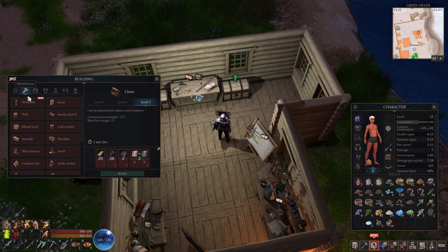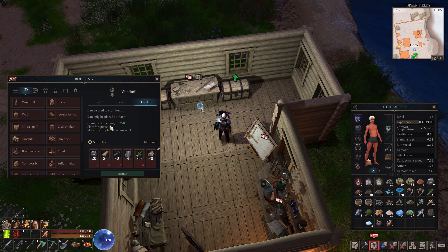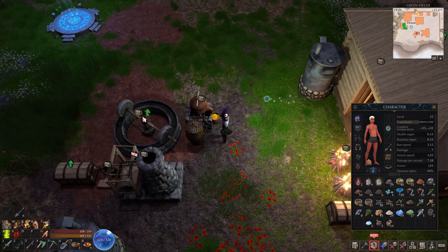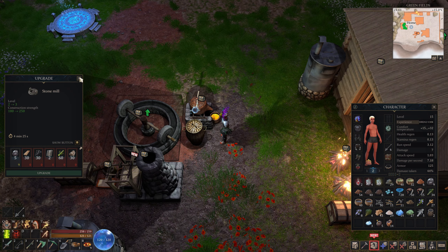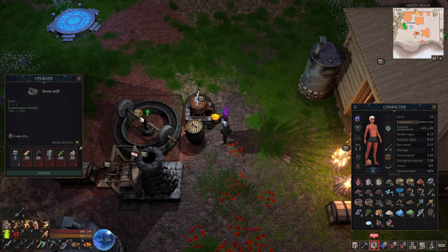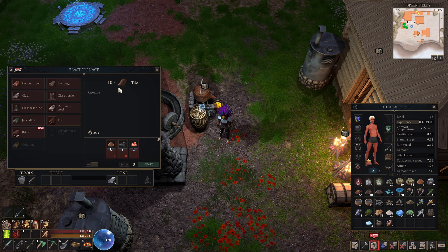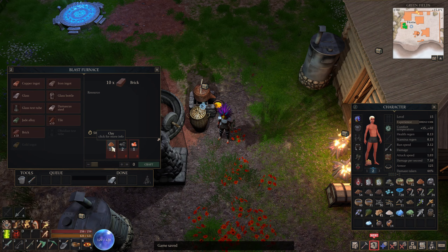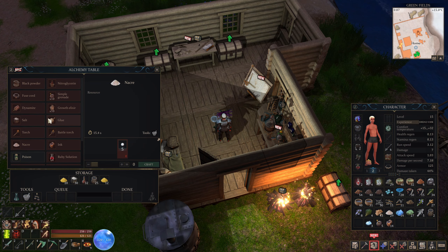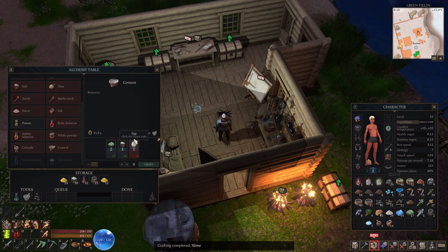Chest level three - what else did I learn? A windmill can be used to craft items and can only be placed outdoors. Construction strength - the windmill can go on things like the stone crusher. I know how to make tile now: clay, coal, ember, and brick is clay, coal, ember. In the alchemy table I now know how to make cement - but I need hybrid potatoes to make cement. Brick can be made with stone - one stone gives me four brick.